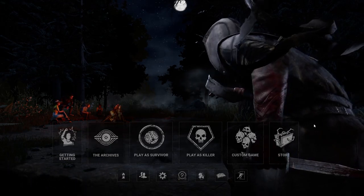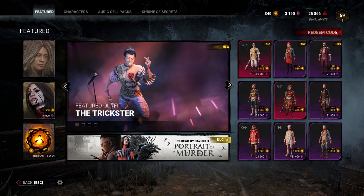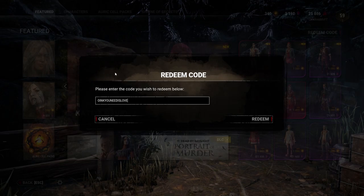If you guys don't know how to redeem codes, all you need to do is click Store, go over to the top right where it says Redeem Code. I have this copy pasted, but I'm gonna show you guys in a little bit. All you need to do is type in "oink you need is love" and click Enter to redeem.